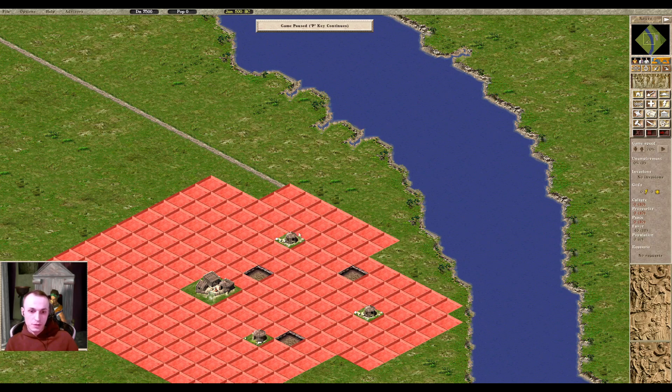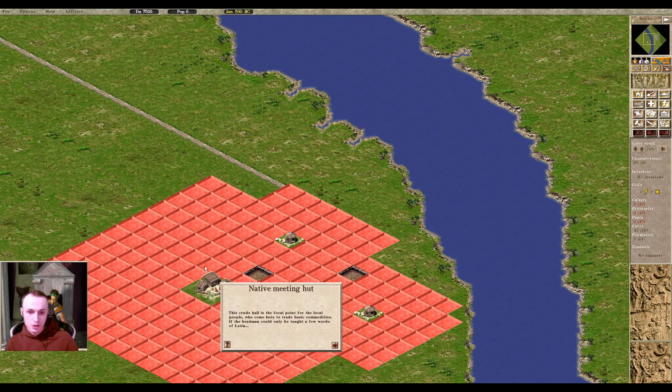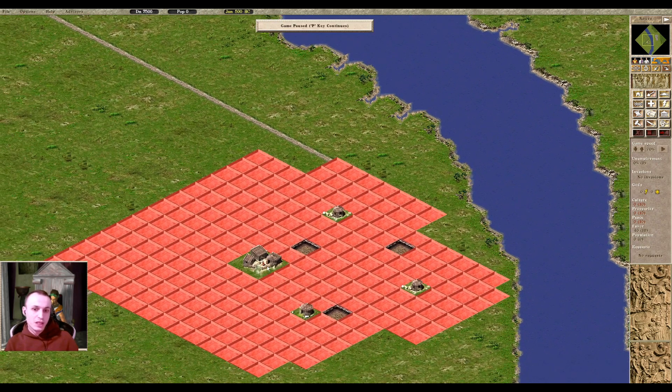Only the small native huts and the meeting huts will actually exert this influence. For native meeting huts, it is a 6-tile range in each direction. Sometimes if the meeting hut is placed on a high place like a cliff, it could not be very clear how far it ranges, so you can count it — it's 6 tiles away from it.